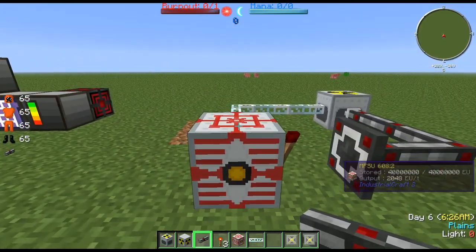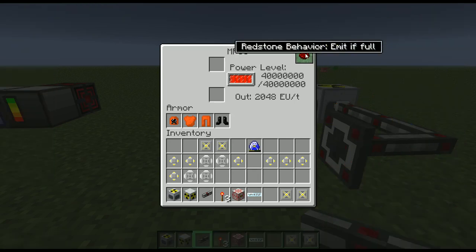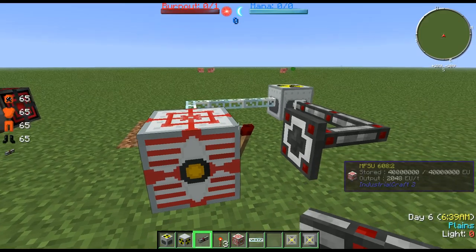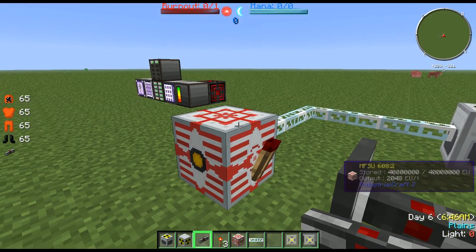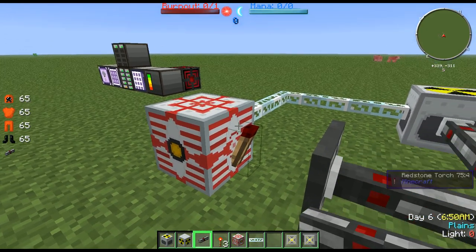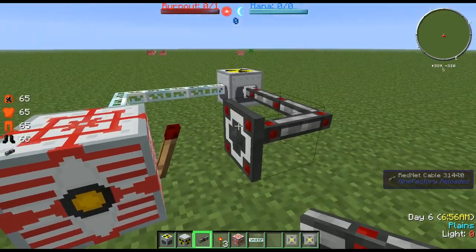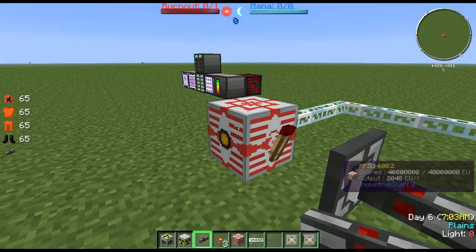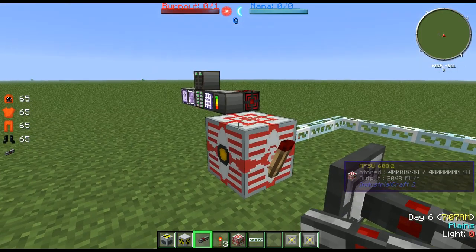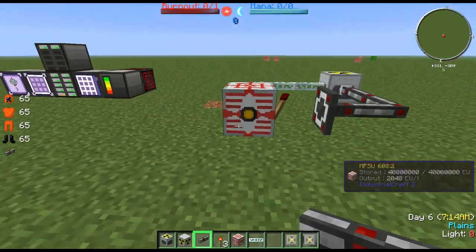To get started explaining this basic setup, what we have here is a full MFSU. I have it set to redstone behavior — emit if full — so it'll emit a redstone signal if its energy is full. And then I have a redstone torch here that's off, because if you're emitting a redstone signal on a redstone torch, it'll actually turn it off. Then we have some rednet cables from Mine Factory Reloaded going into the nuclear reactor. Essentially, if we run out of power, the redstone emission will be turned off, turning the redstone torch on, turning the reactor on.